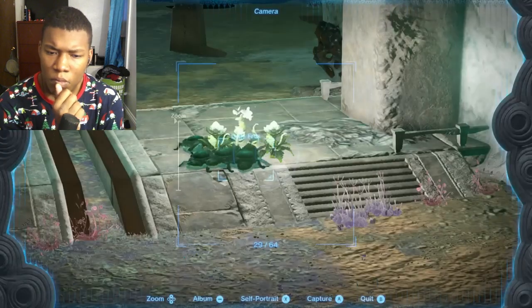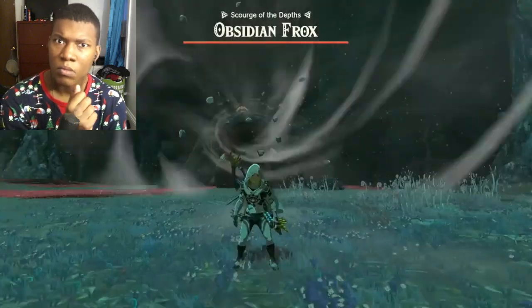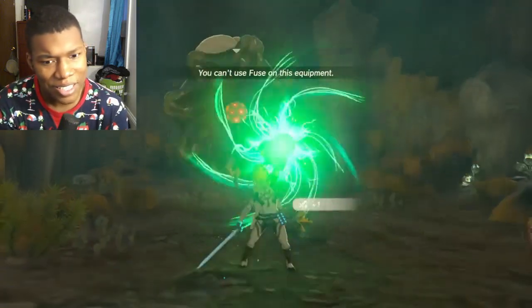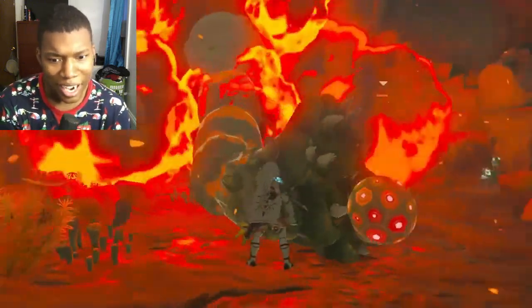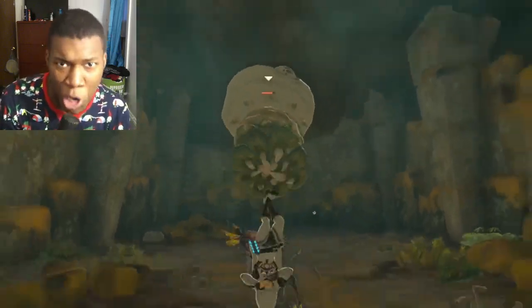Not only are little frogs attracted to eat bright blooms off the ground, but fully grown frogs enjoy a bright bloom snack too. Frogs and Like-Likes can eat bombs in multiple ways as well.